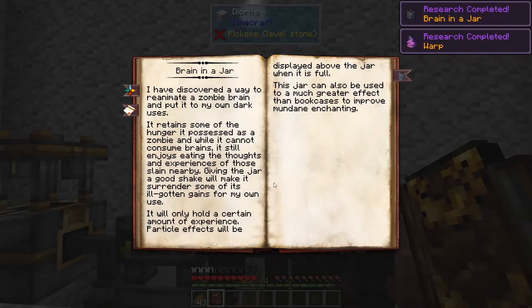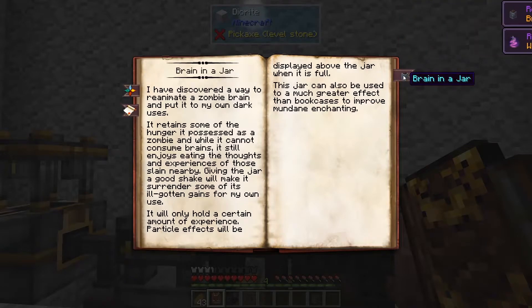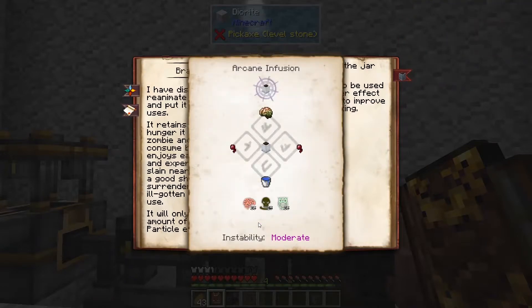Once we've got that, it will also unlock some research for warp, so I'll have to look into that later. The brain in the jar is going to need 25 Cognizio, 25 Ex Animus, and 25 Sensus.